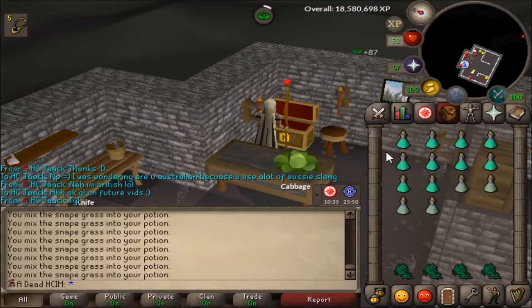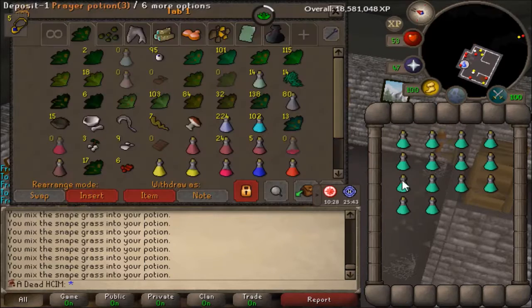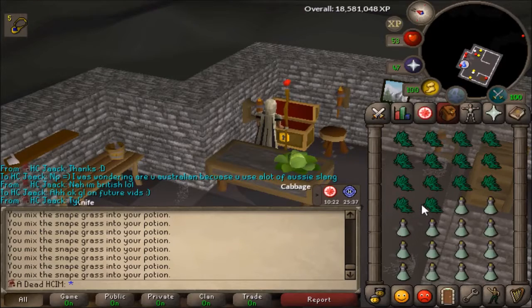Right now I'm just going to make some prayer pots, because I know I'm going to have to burst some bosses in Horror for the Deep and also Desert Treasure, because those are the two quests I still have to do.